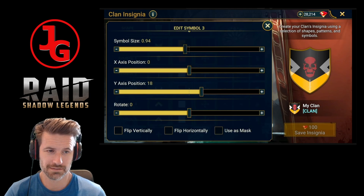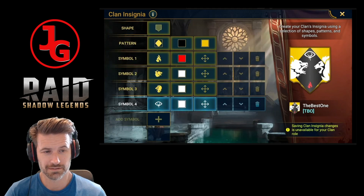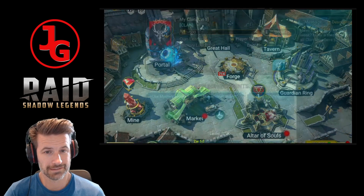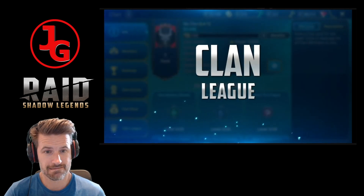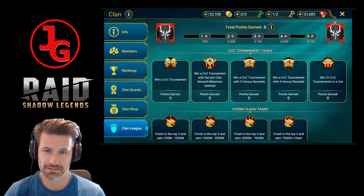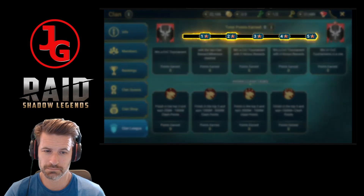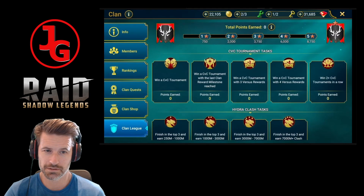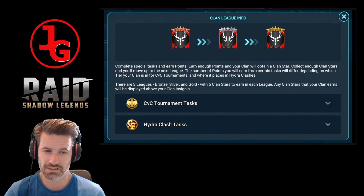But that's not all for clans in this update. Not only can you create a shiny new coat of arms, but you can show off your clan's might via shiny new stars shown above your insignia - introducing clan leagues! It's a simple enough concept: perform well in CvC tournaments and Hydra Clashes, and you'll earn your clan points that will see you progress through the league and unlock clan stars. In the future, these points can also be earned in clan PvP events.